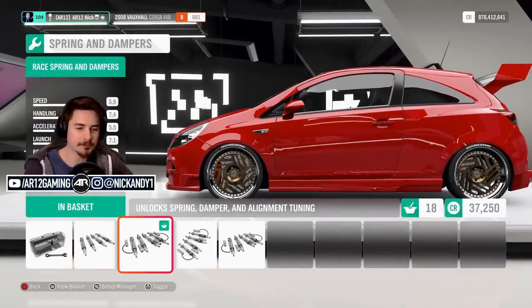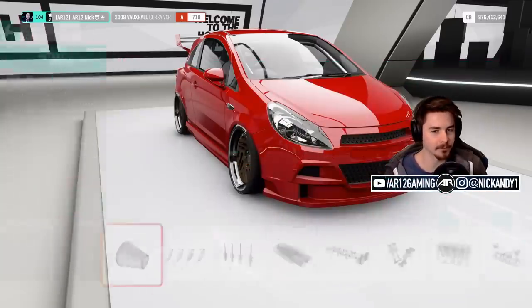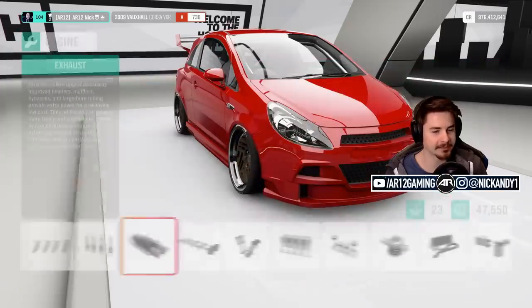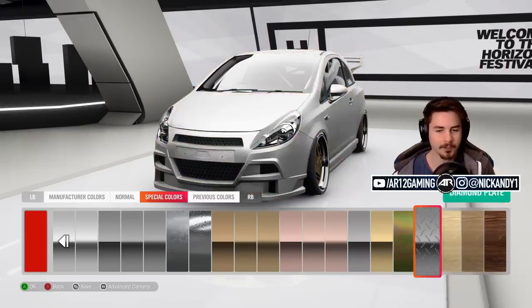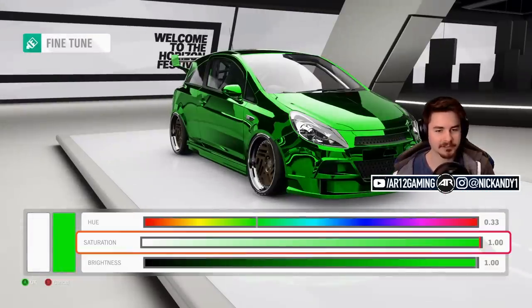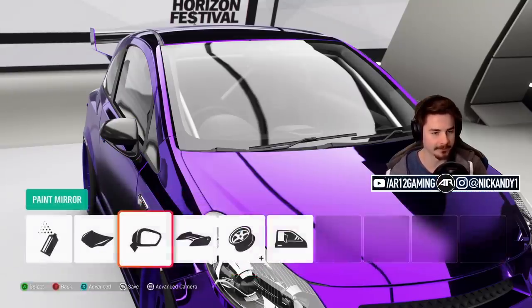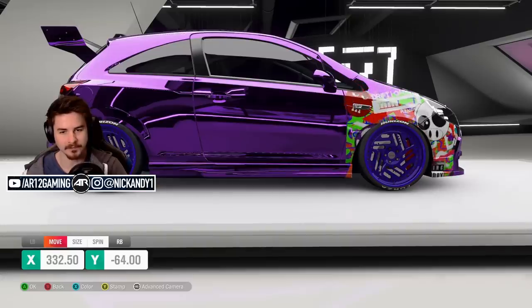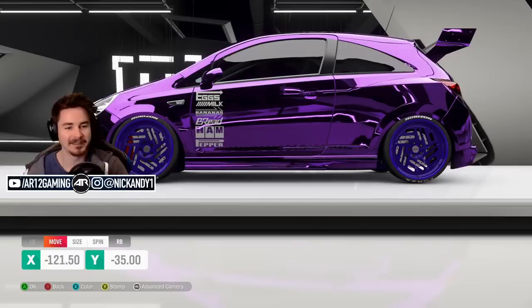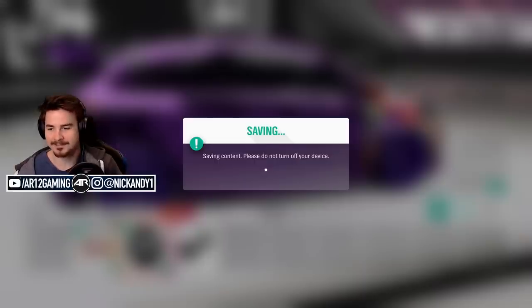My inner chav is coming out - we definitely need some lowering. An actual chav wouldn't be able to lower their car like this; you'd just call your bigger friends to sit in the back while you take your Instagram photo. In the horsepower department, we're just going to chuck on a big exhaust - that's about it. I've put drift suspension on a front wheel drive car so we can impersonate our favourite YouTubers. We also need to wrap our wing mirrors in faux carbon fiber - and don't forget the black roof.